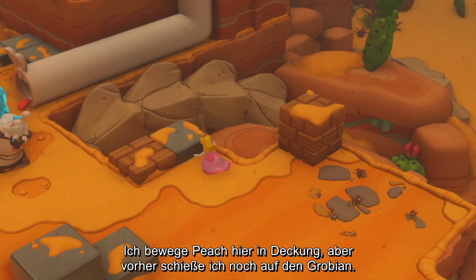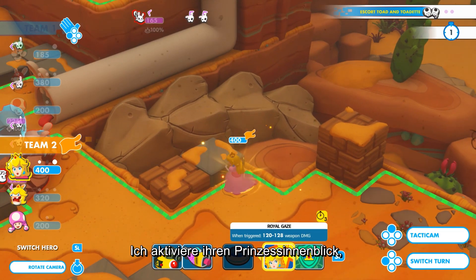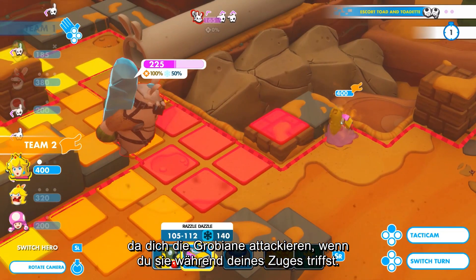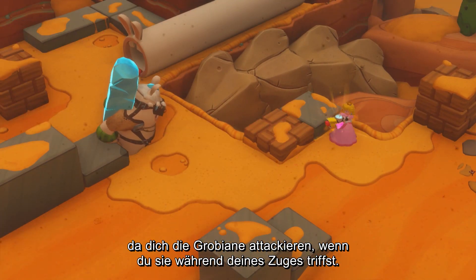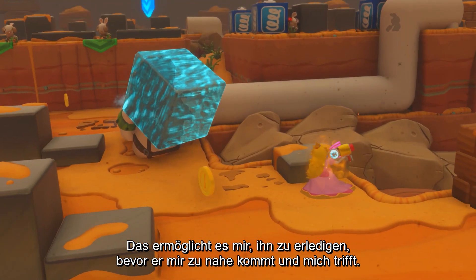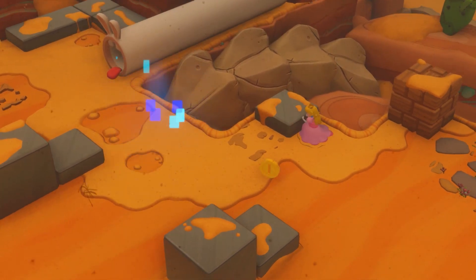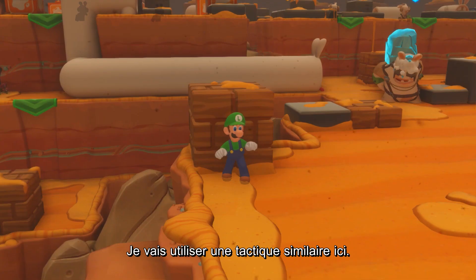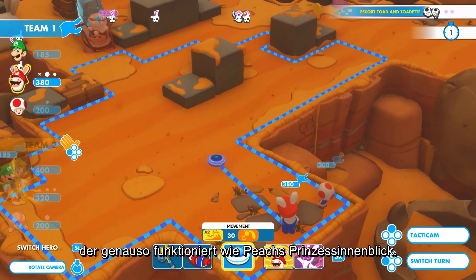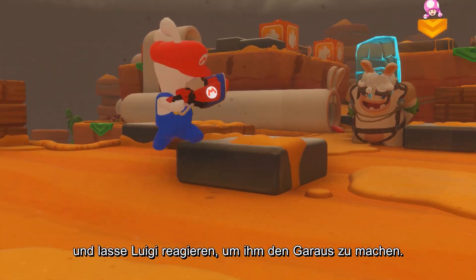I'll move Peach to cover here. But before shooting the Smasher, I'll activate her Royal Gaze technique — Smashers charge you if you hit them during your turn, so this will allow me to take him down before he gets too close. I'll use a similar tactic here: I'll activate Luigi's Steely Stare, which works the same as Peach's Royal Gaze. Then with Rabbid Mario, I'll shoot the Smasher and let Luigi react to finish him off.